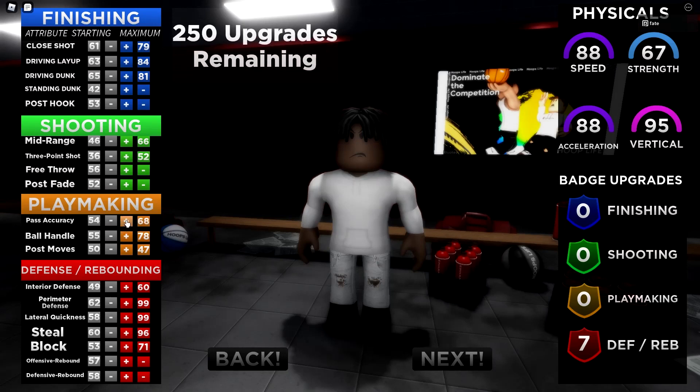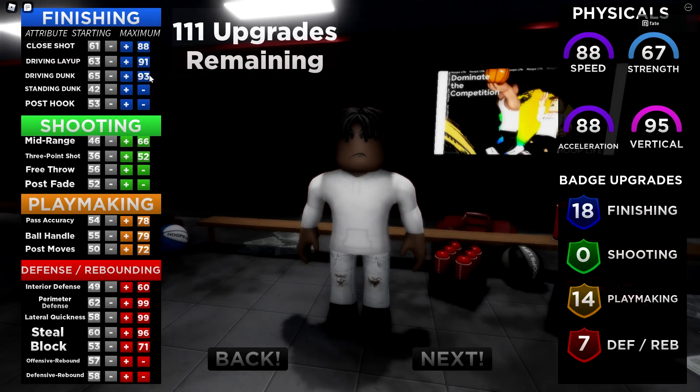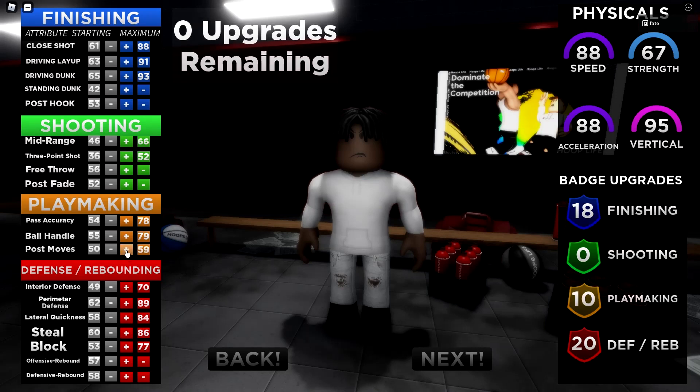You should still upgrade it though. Pass accuracy all the way up, ball handle all the way up, and post moves all the way up. Close shot, driving layup, and driving dunk are all maxed out. So you've got 93 driving dunk — pretty good. Get rid of post moves temporarily and put these all the way up, then put the rest into post moves: 88 close shot, 91 driving layup, 93 driving dunk.